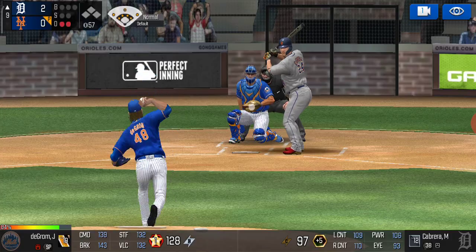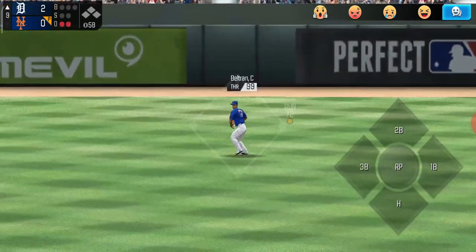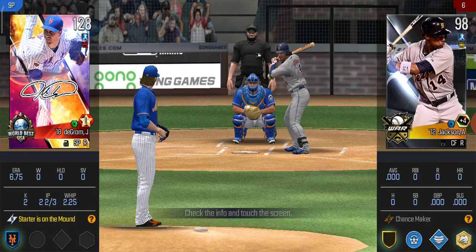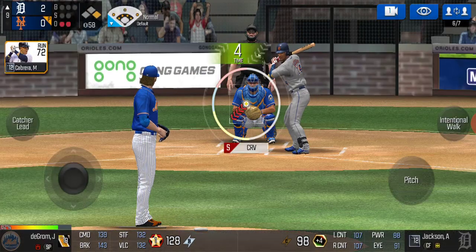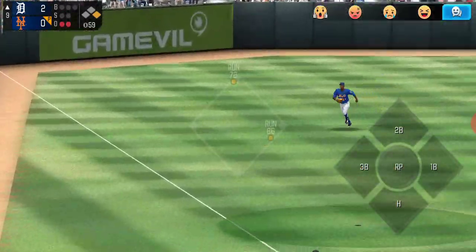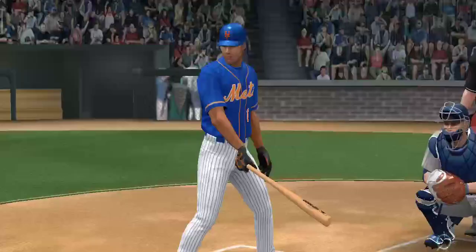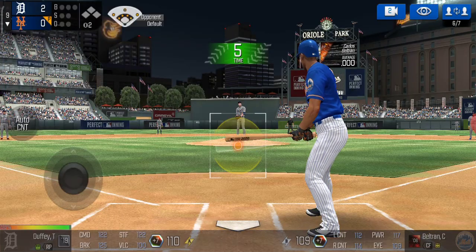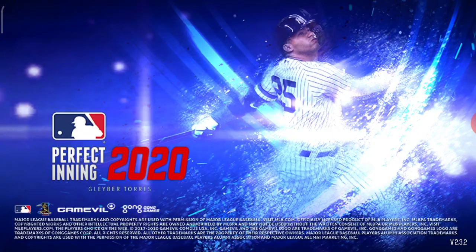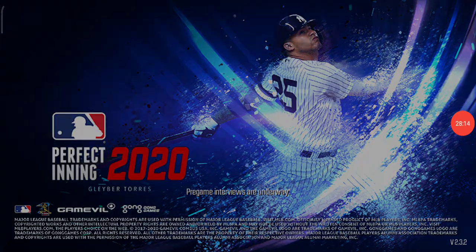Two-seamer low and inside — and that's going to be another hit. We have Jackson up now. How is he hitting all of these? I just don't understand that. The fact that he even made contact just doesn't make sense. And of course, with our luck, the game crashes. I'll see you all back in the game.